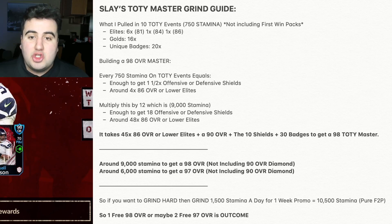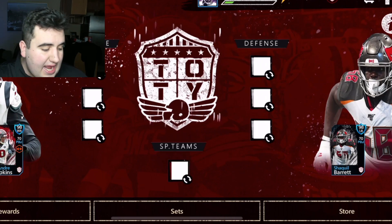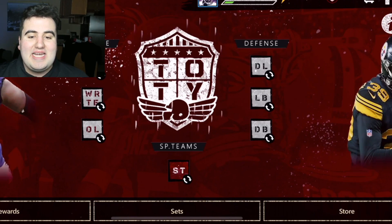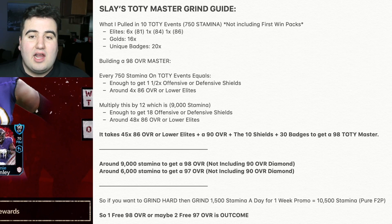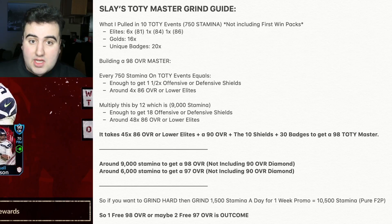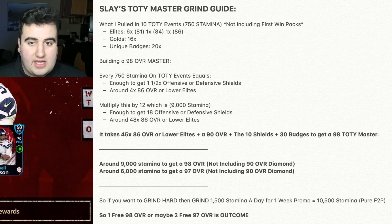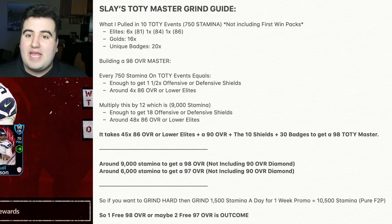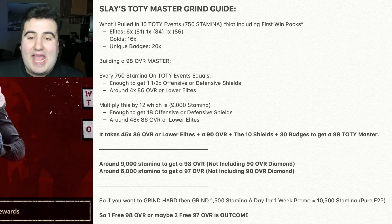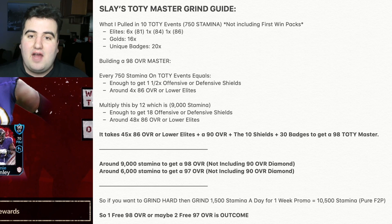Here's the team of the year master grind guide. I played the quarterback and running back event 10 times, spending 750 stamina total (75 stamina times 10). Out of those 10 event packs, I pulled six 81 overall elites, one 84 overall elite, and one 86 overall elite — so eight elites out of 10 packs. That means elite drop rates are extremely high in these team of the year packs, just like we saw in the Super Bowl promo. I also pulled 16 Championship Run golds and 20 quarterback/running back badges.